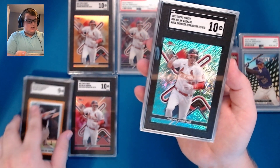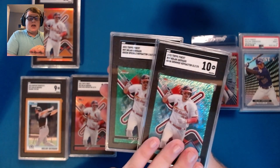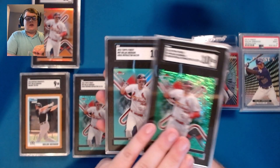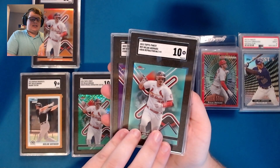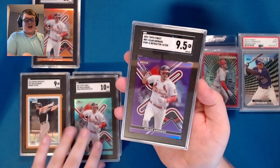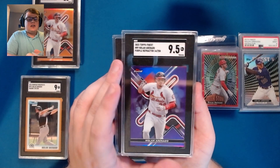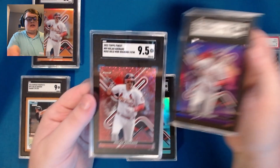So we have two nines so far plus the cards already in my collection. The green speckle out of 125 is a 10 — three tens out of five so far! The aqua at 199 is also a 10. And the purple out of 250 — I'm going to guess a nine — actually came back as a 9.5. I forgot about the half grades for SGC, so that's nice to see.